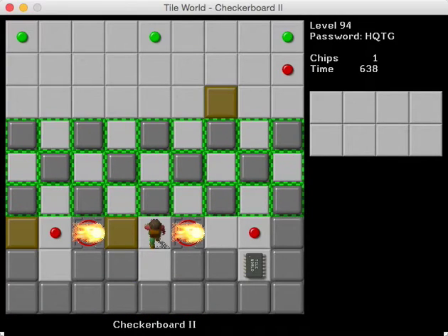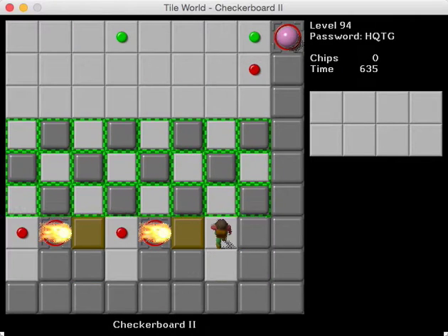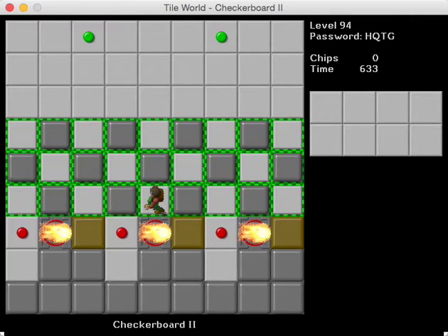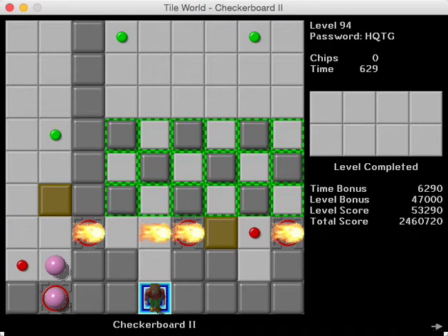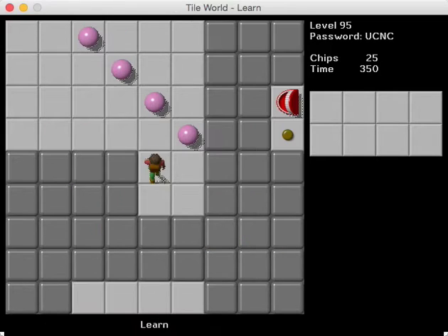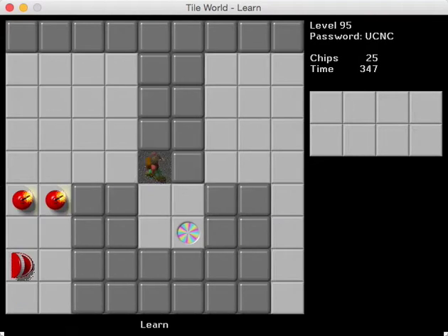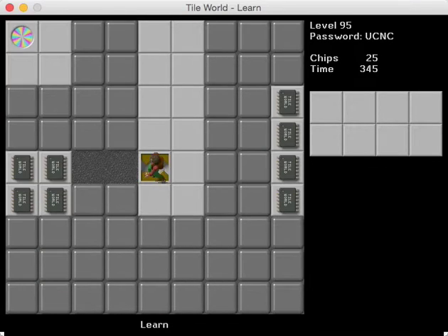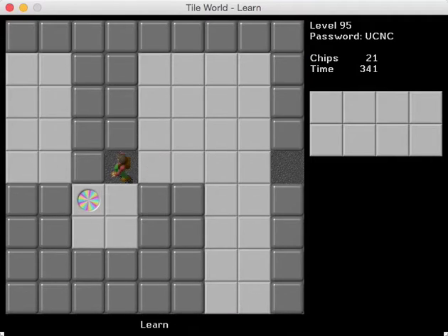This level is really interesting to optimize in Lynx. Because in the Lynx version of this level, you cannot push the blocks directly through toggle walls like that. But you can space out the toggle walls in a really cool way such that they can be pushed through, which is what the CCLP2 Lynx staff did. And finding the optimal solution there is pretty cool.